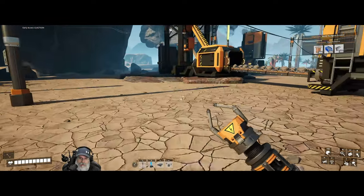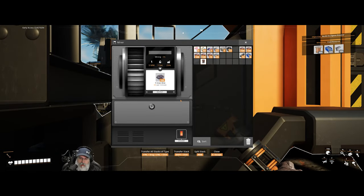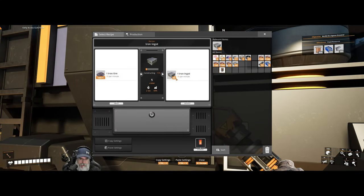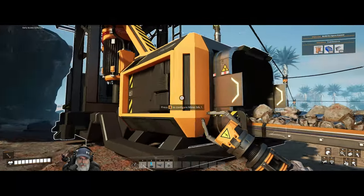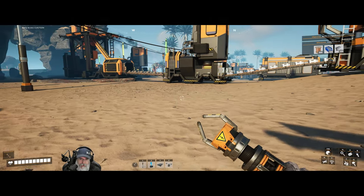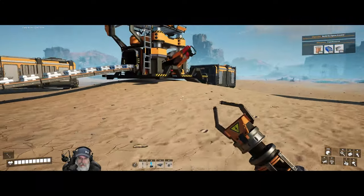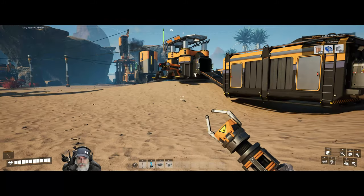Each one of these nodes, because they're normal and because we're using Mark 1 miners, can produce 60 ore per minute. And the smelters can only smelt 30 per minute. So basically this thing's only working at half capacity because it's bottlenecking right here. So what we're gonna do is add a splitter and split this ore out into another smelter, which is going to make rods, which is then gonna connect to a constructor that's gonna make screws for us.